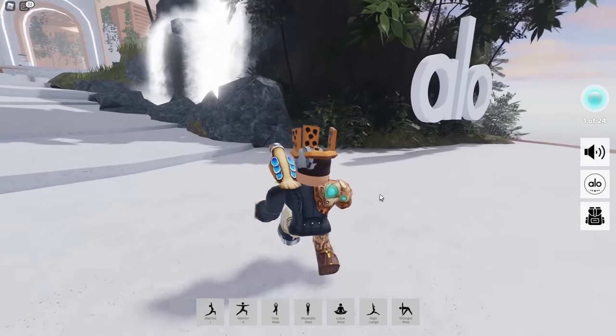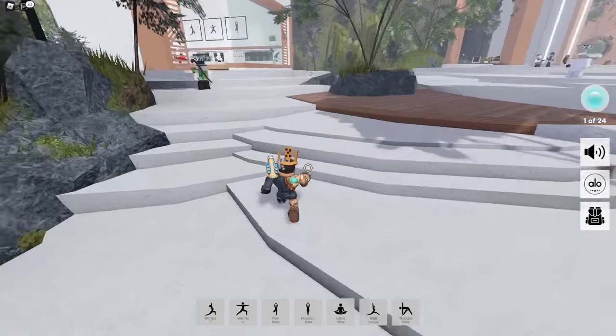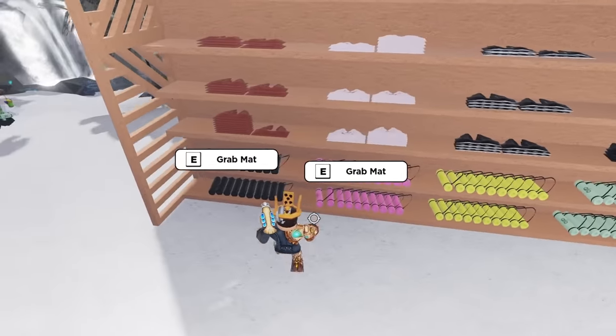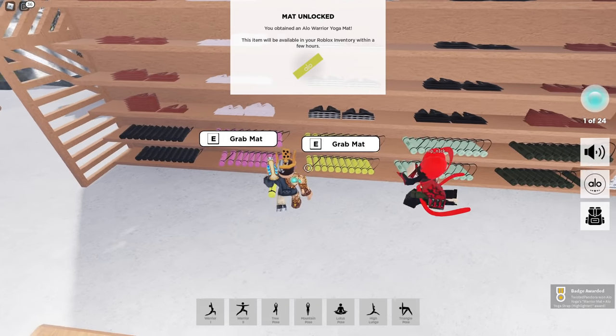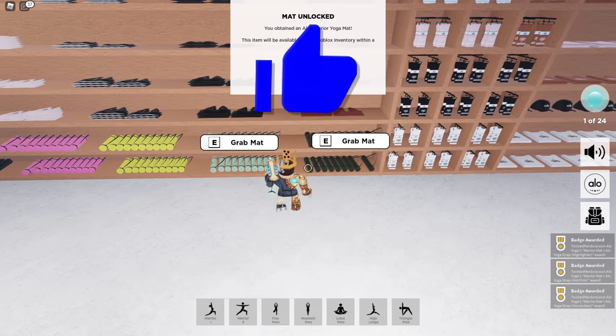In this event there are 10 items that you can collect and the easiest ones are going to be inside the shop as soon as you join, to the left hand side. You can grab your first five items all by just pressing E on the mats. You'll get the Warrior Mat Allo Yoga Strap in Black, pink, yellow, honeydew, and finally the jungle color.